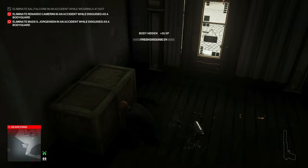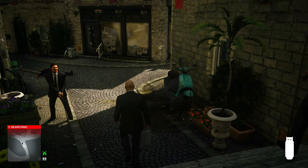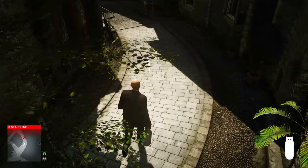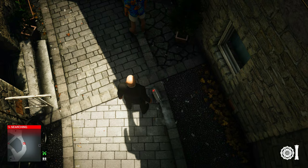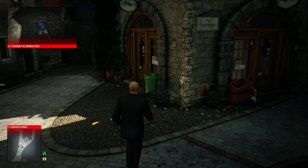Once we have that disguise, make sure we grab our propane tank and we can run to the guy in the Hawaiian blue shirt and blow him up with the propane tank and taser combo. Now that we're in a bodyguard disguise, this other bodyguard doesn't see through us, so we can just run down here and run past everyone to our third target.